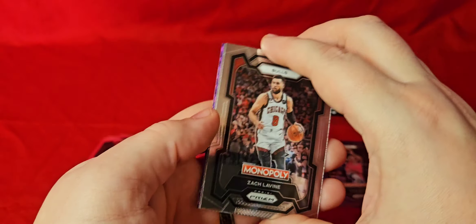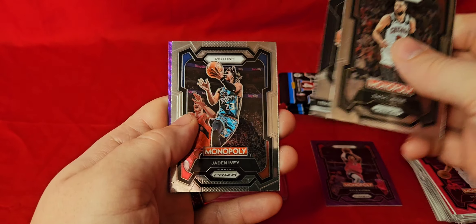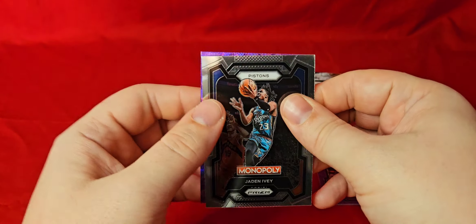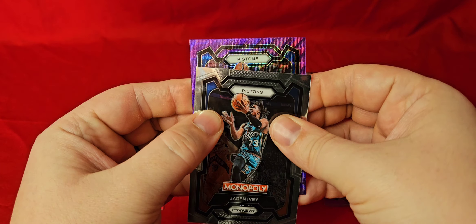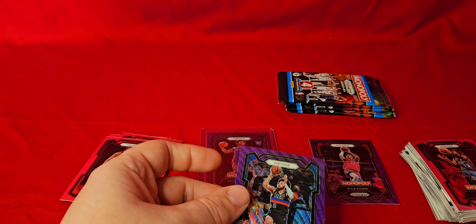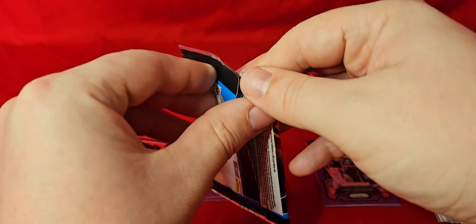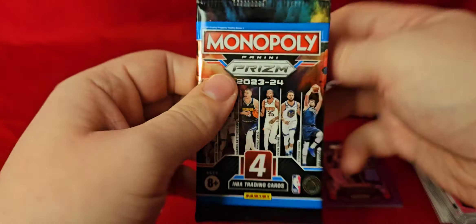We got our first purple in here for box two. We got Zach LaVine, Jokic, Jaden Ivey. Let's see another rookie for the Pistons — we got Cade Cunningham! That's not too bad either. That would have been sick to get Ausar Thompson twice on the purple, but Cade's not bad either.